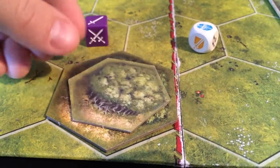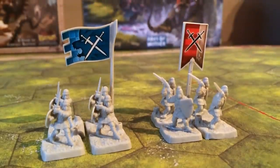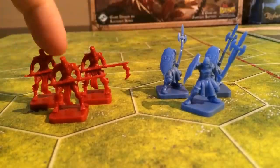In the second edition, they made the board and figures bigger. The original figures and the second edition figures differ in color. The first edition used different types of flags to tell the difference between the two sides; now they use two different colors.